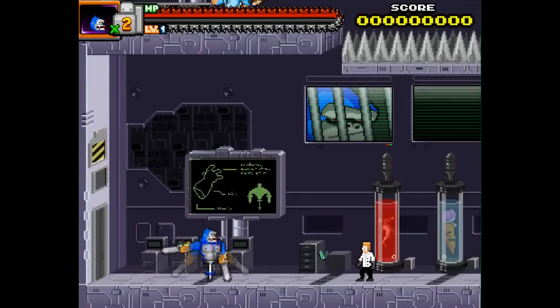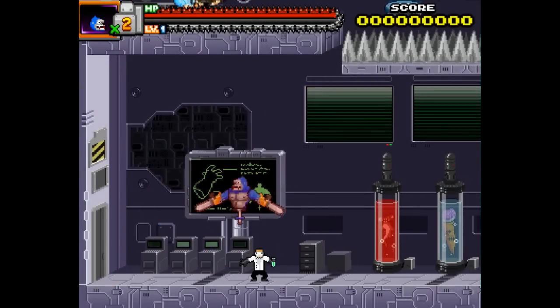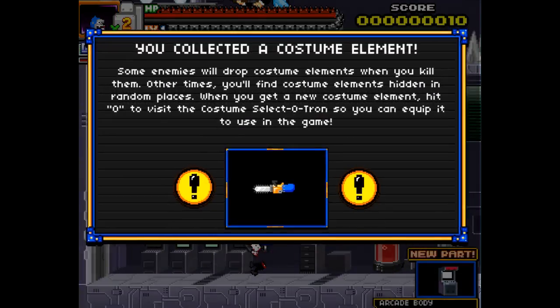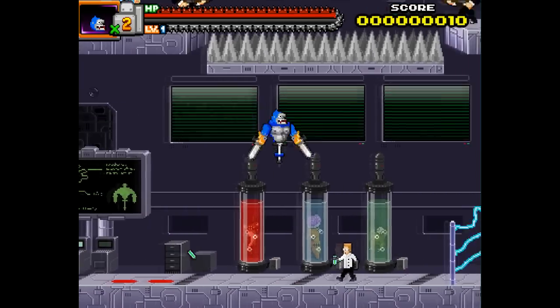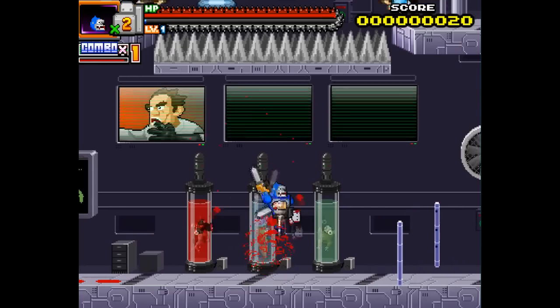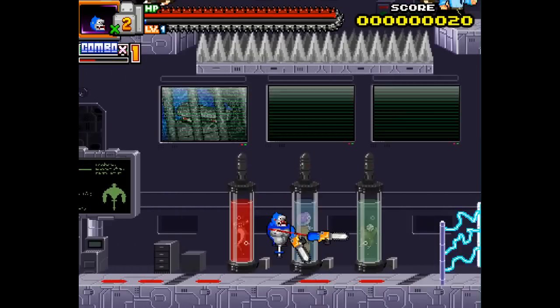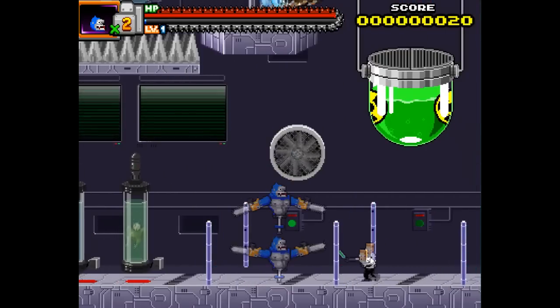Let's play a little bit of the game. We got our melee attack, our jumping, and our arms are on. We can also do the good old jumping on heads, Mario style — not extremely effective. His arms are on bungee cords, apparently, so you got your ranged attack, which is real wonky in a kind of wonderful way.